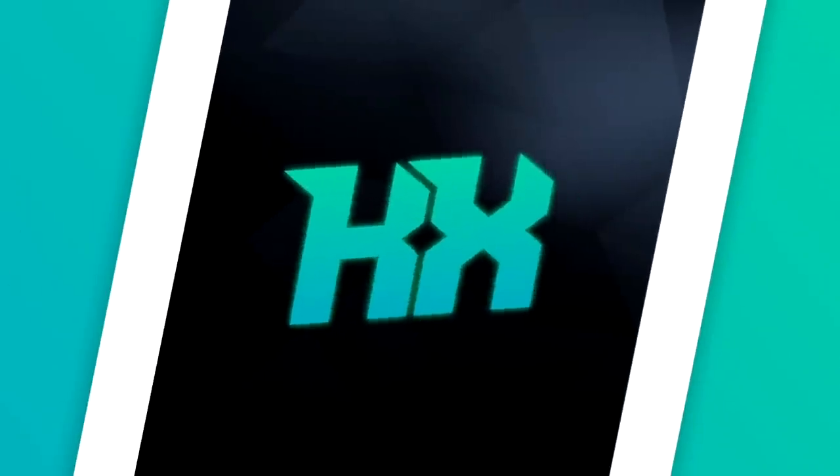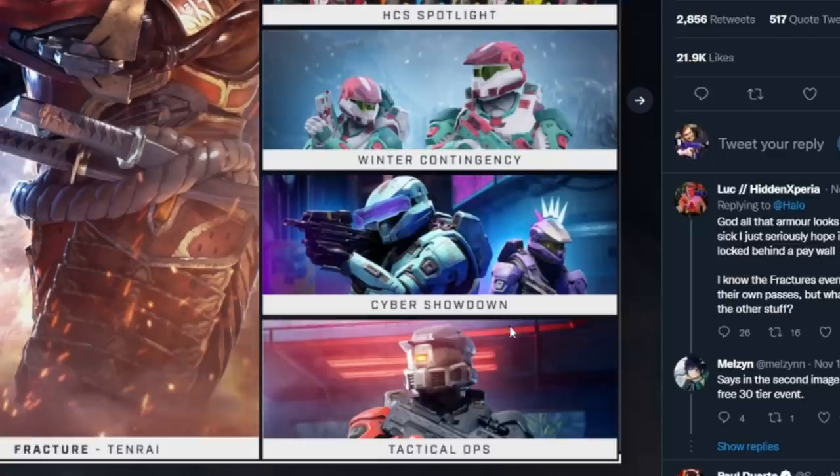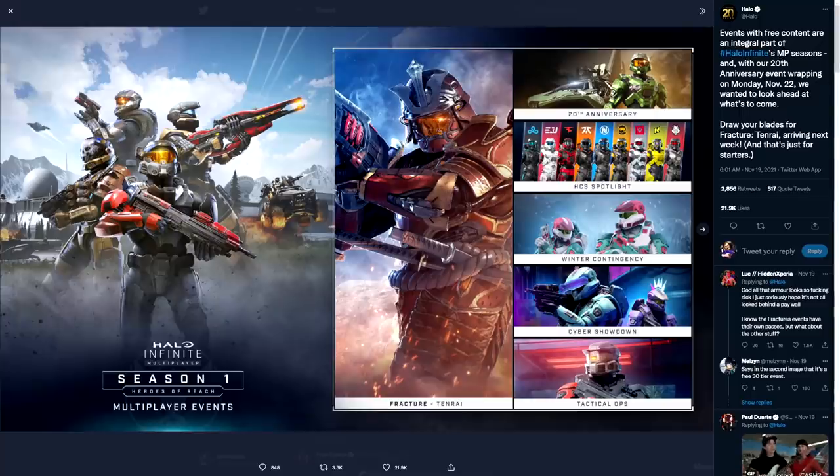Next up, we have a leak on some of the content coming for the next few events in Halo Infinite. We have the Fracture event, plus three others: Winter Contingency, Cyber Showdown, and Tactical Ops — all providing their own unique customization. My assumption is that Winter Contingency most likely happens in December, based on what this recent leak showcases. For the sake of protecting my channel, I won't show the leaked content directly, but I'll let you guys know when these events come around.